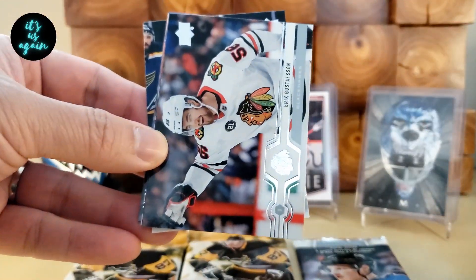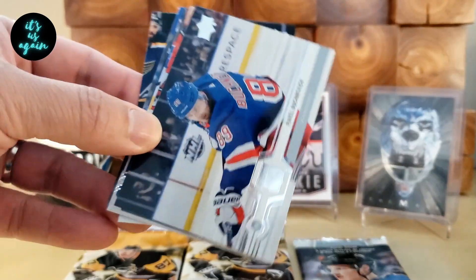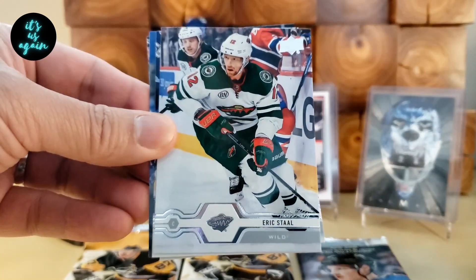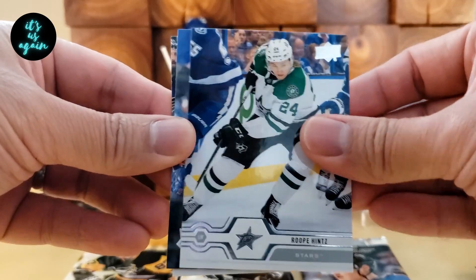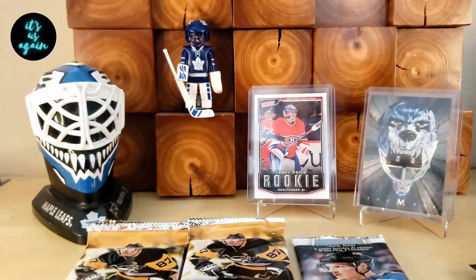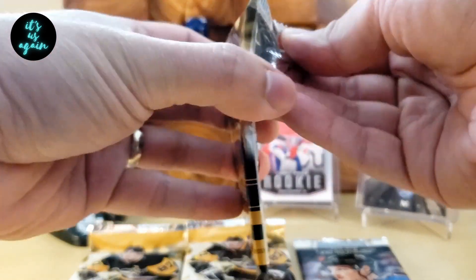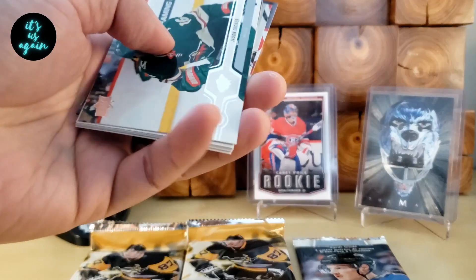Warren Fogel, Eric Gustafson, Pavel Bushnevich, TJ Oshie, Eric Stahl, Rue Pince, Chris Kreider, and a Marcus Sorensen. So three base packs. And there are a lot of horizontal cards in this set, it seems.